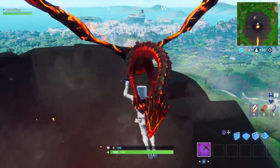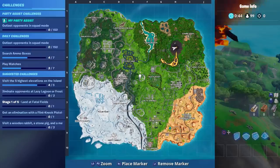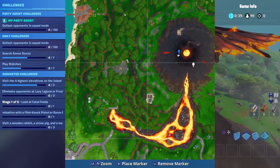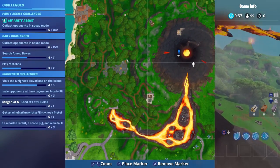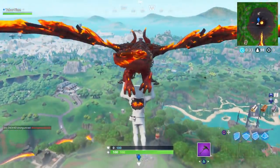You don't even have to land — nice! Of course everyone should know where the volcano is, but it's right here on the map. This will get you your fifth and final highest elevation, and then you can just blast off wherever you want to go.